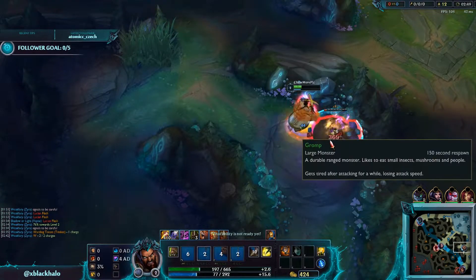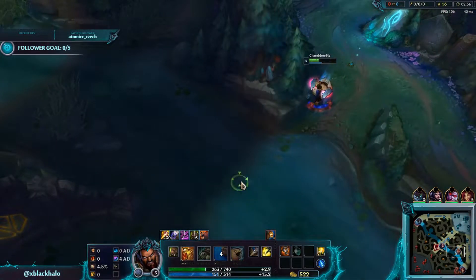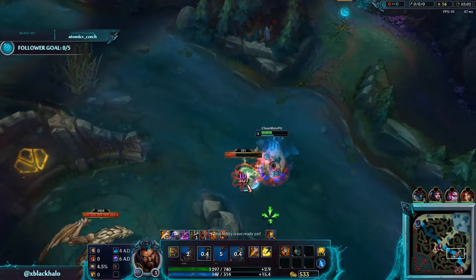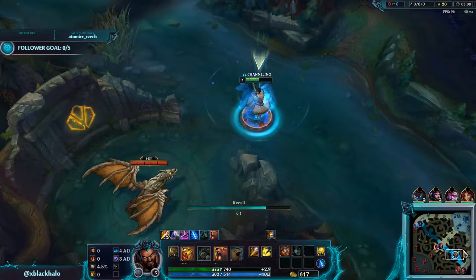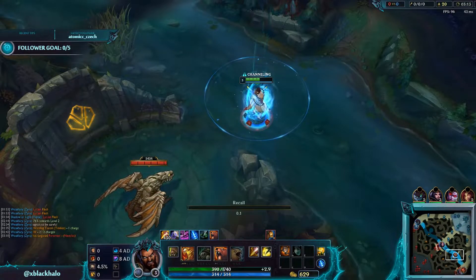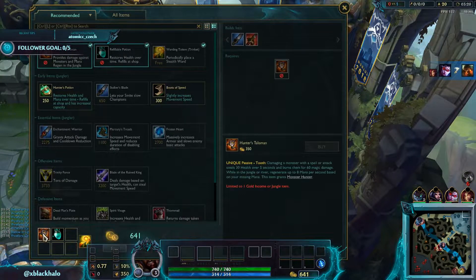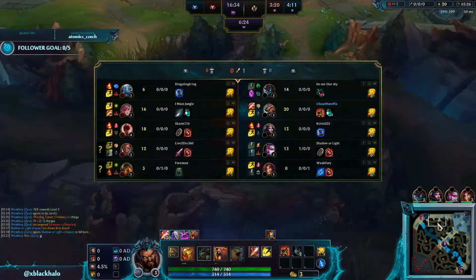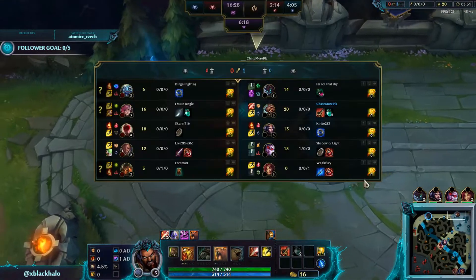It gets pretty hype with the damages that come out. I'm going to get the scuttle crab and talk about the route because it's a pretty good one. I clear red, wolves, blue into gromp, and then go back. I'll have just enough for Skirmisher's Sabre off this clear. It's a really good safe beginner route, especially if you don't get invaded.